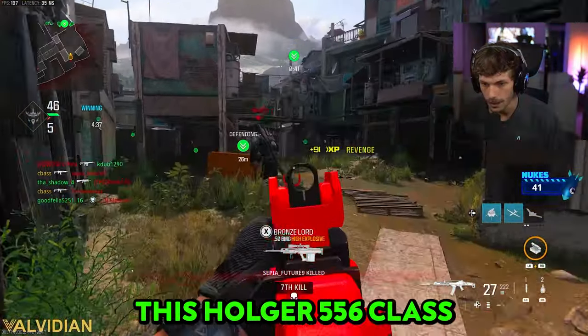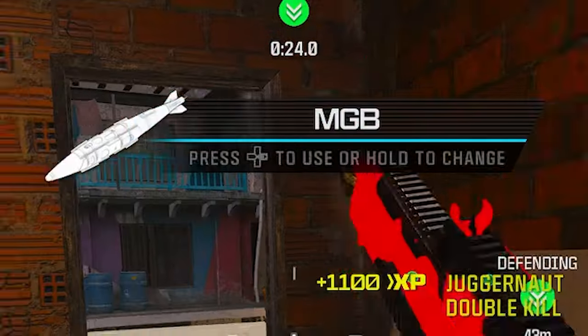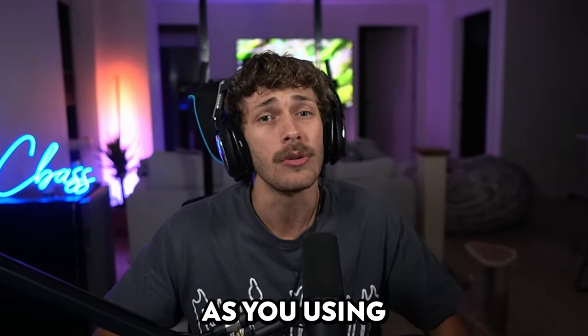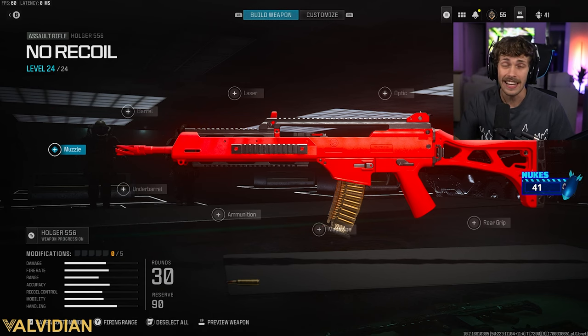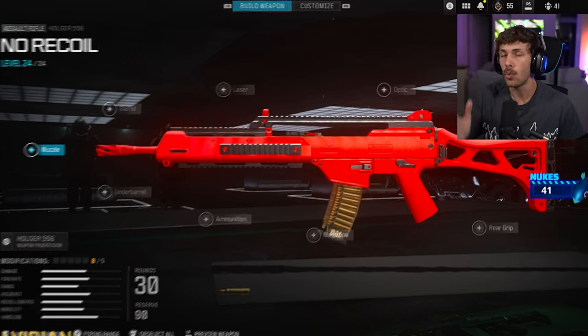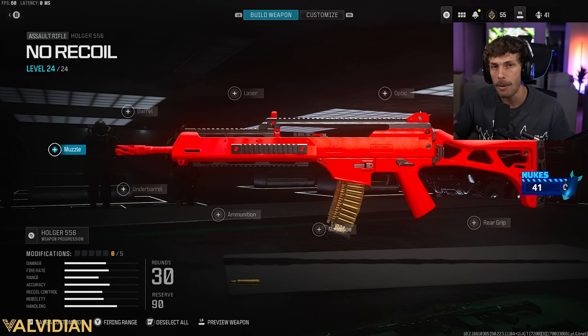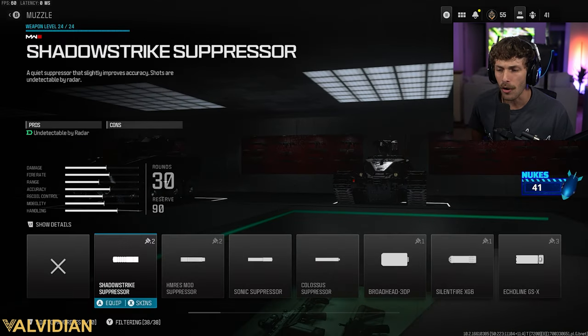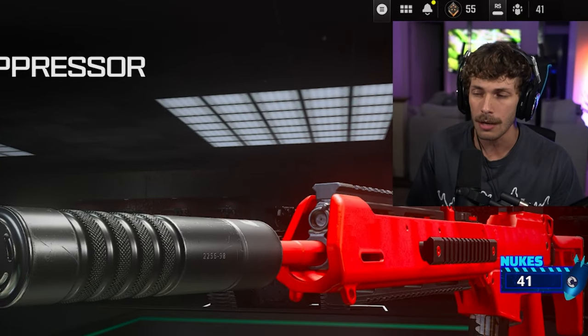This Holger 5.56 class is insanely broken — with it I drew back-to-back nukes, which you can too as long as you're using the build. I actually have two different builds: a more mobility aggressive SMG build, and a no-recoil build, which I feel like most people are going to like. We're going to go over the no-recoil build first.